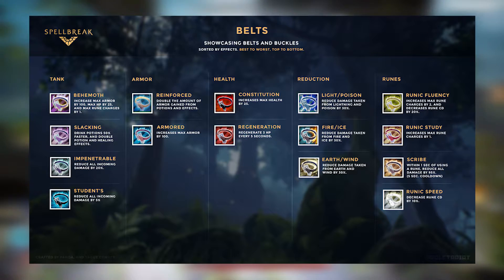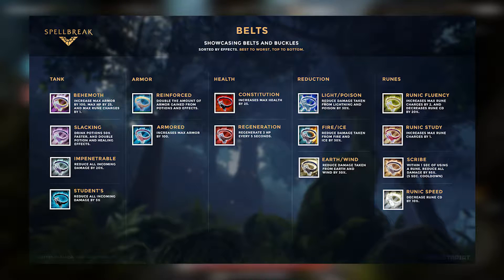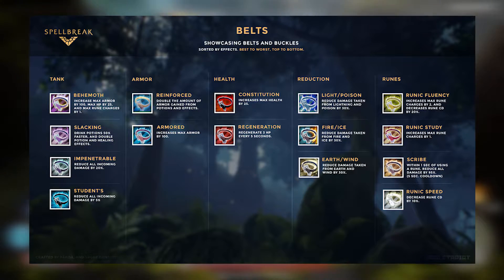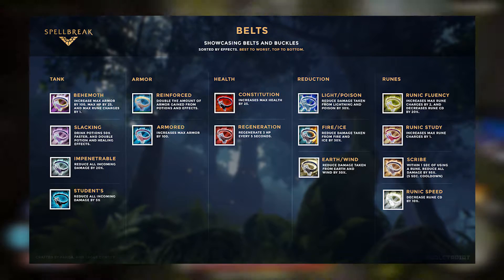In the Rare tier we have a whopping five belts, starting with the Belt of Fire and Ice, which decreases incoming fire and ice damage by 30; the Belt of Lightning and Poison, which decreases incoming lightning and poison damage by 30; and the Belt of Earth and Wind, which decreases incoming earth and wind damage by 30.